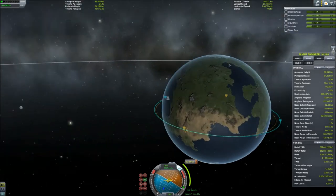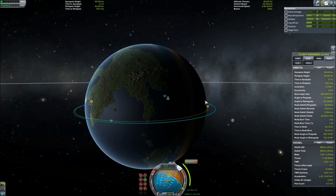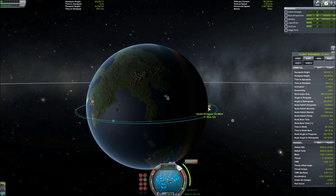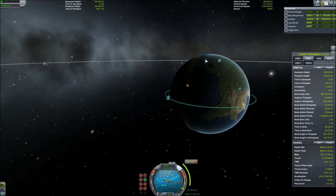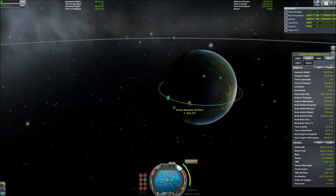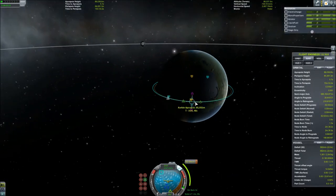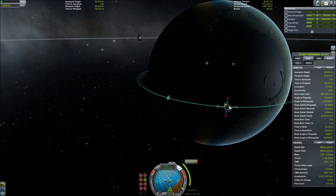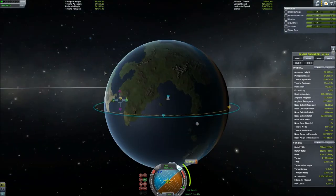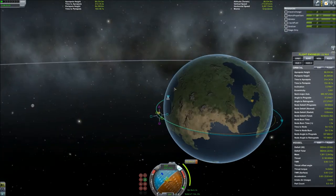What I just did was create a maneuver node that is going to be a retrograde burn — a really, really small one. All it's going to do is bring our periapsis down to around 15k above the surface of Kerbal Space Center. We are going to move that maneuver node over yonder. Moving your maneuver node, all you do is click on it, and then you can click on the circle and drag it. It's way easier than just trying to recreate one every time you have to make an adjustment.